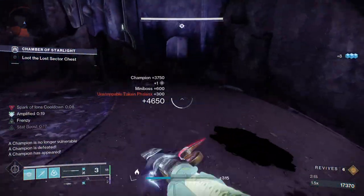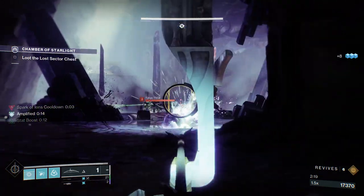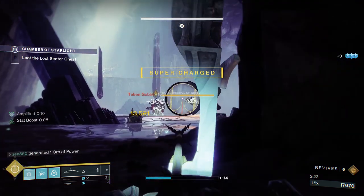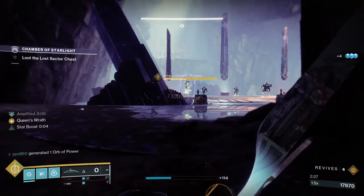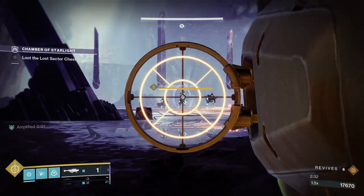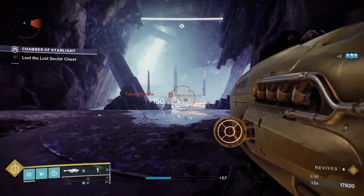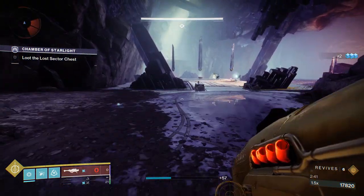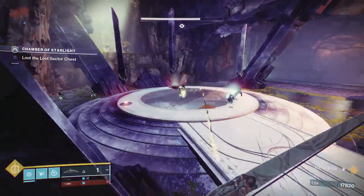At this point we have cleared everything except for the boss. The boss is right in front of us. First thing you're going to need to do is take care of those Taken goblins that are making the boss immune. After we snipe them, we can start sniping down the boss using our Wish Ender. We have two rocket shots and our super, and the combination of all of those is going to be enough to take this thing out. The first rocket didn't actually do any damage unfortunately, so now we're going to run in with our Wish Ender and our super, and that is going to be enough to clear it out.